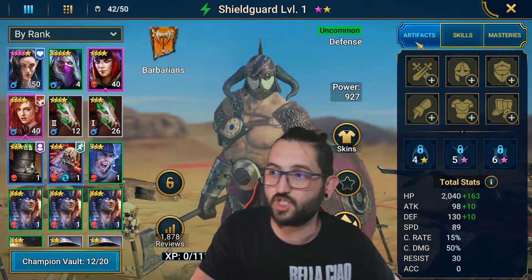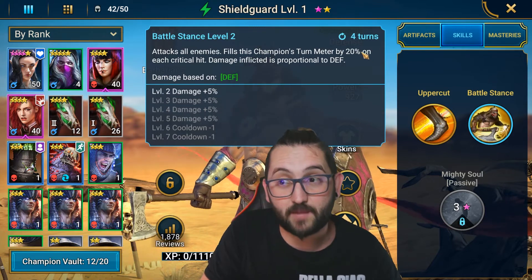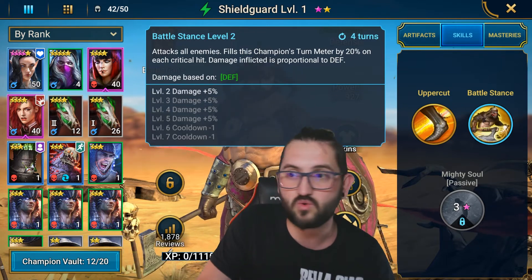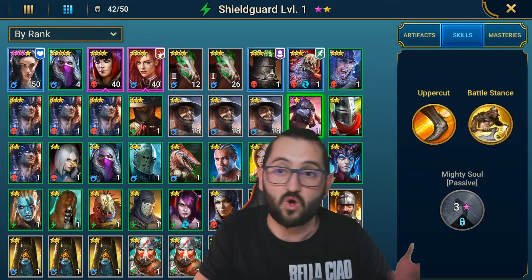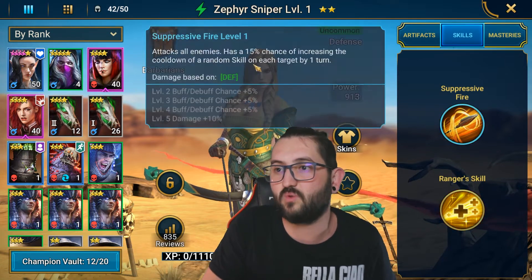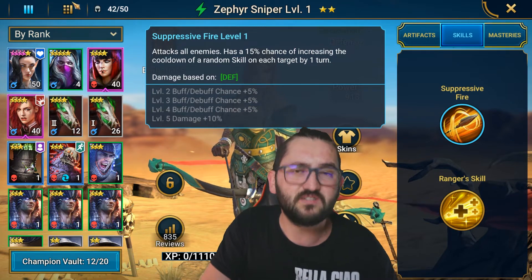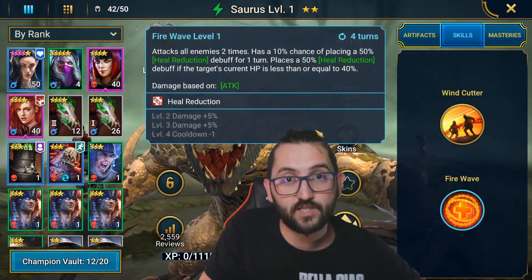Champions to look for in faction wars: Shield Guard has an AoE and gains a turn meter for every crit, so with books he cycles his AoE constantly. Zephyr Sniper has an AoE A1 — after level 30 you can lock her A2 and just use A1 to one-shot all the waves with decent gear.